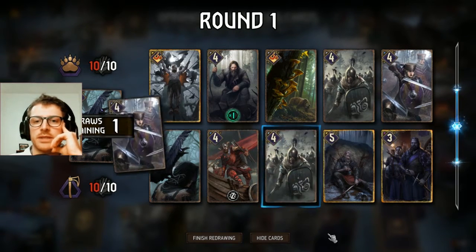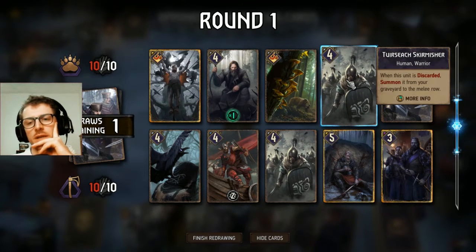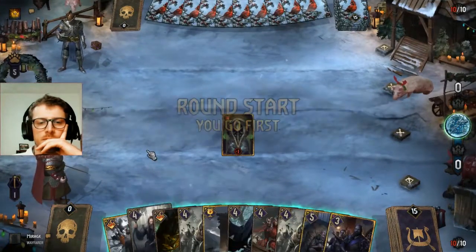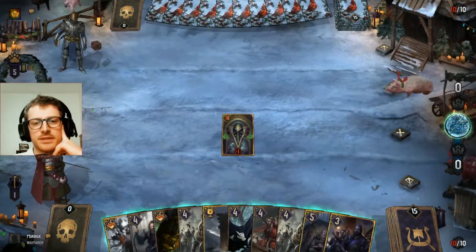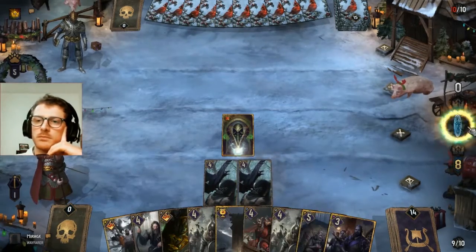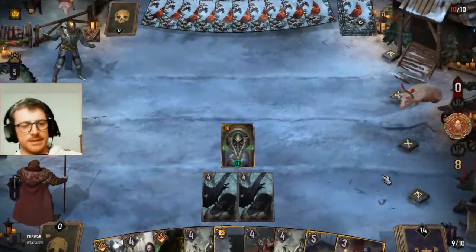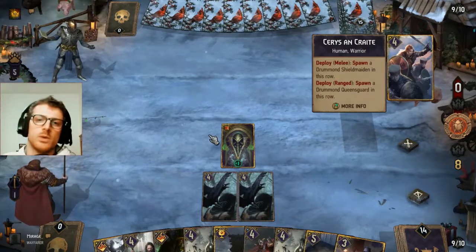We can definitely just mulligan them. The 2-2-6 skirmishers are good but we need to find the Birna Bran, so we take all the mulligans we can. Brockvar Hunter into the Crystal School is very very risky, so we just go for the Crown Messenger for now — good enough thinning. The problem is that as long as we do not have a Birna Bran, the skirmishers are dead. Want to use the Onslaught as much as possible.